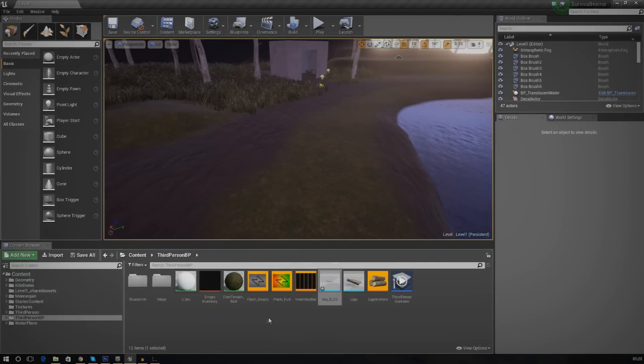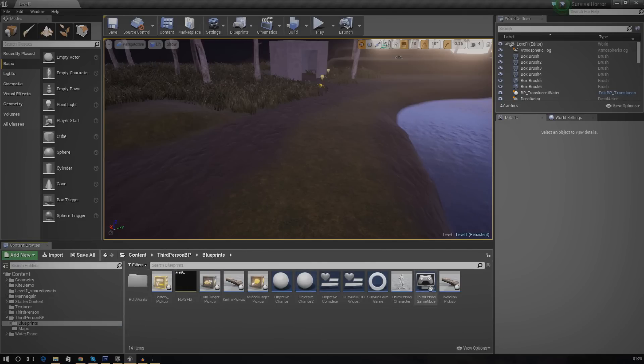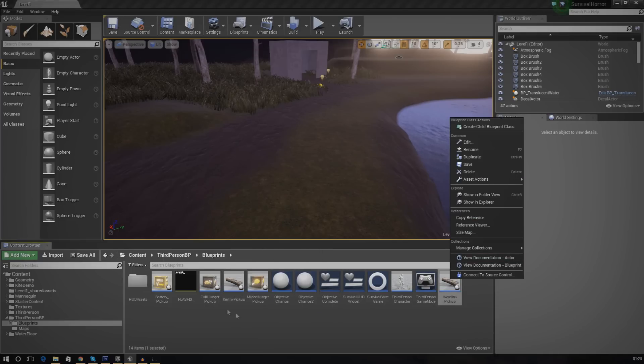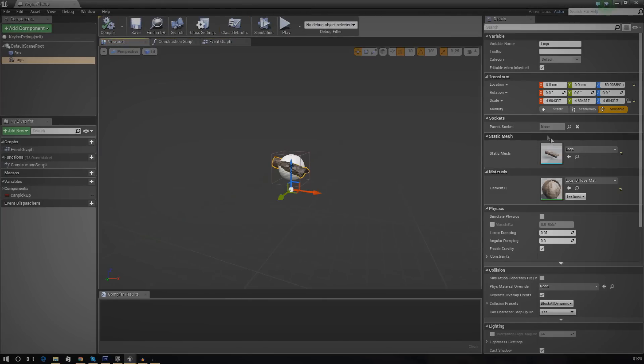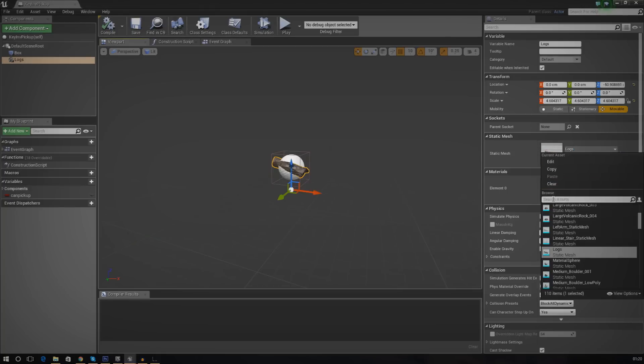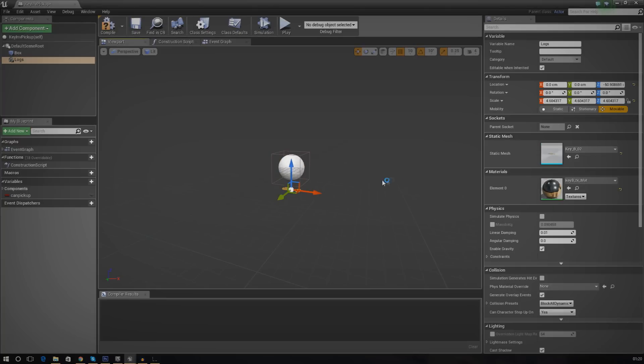We actually created a blueprint for this a couple of episodes back — we duplicated the wood inventory pickup item. If you haven't got it, right-click that and duplicate it and name it 'key inventory pickup'. From there, all we need to do is change a few things. First, change how it looks in the viewport by going into the details, static mesh, and instead of firewood, type 'key' and use the static mesh for the key.